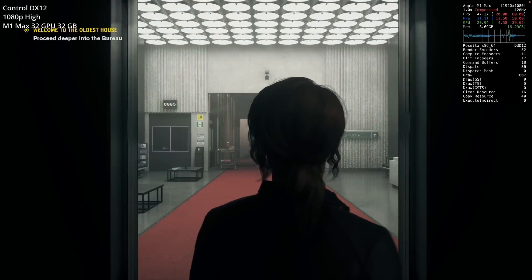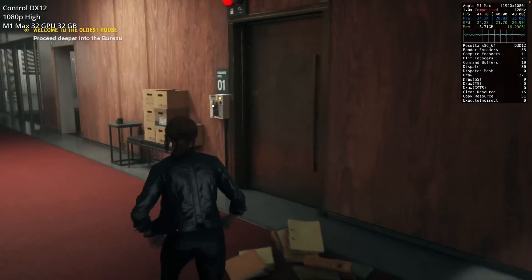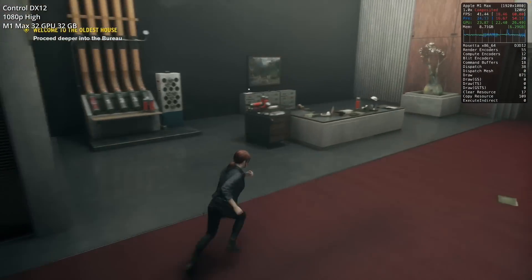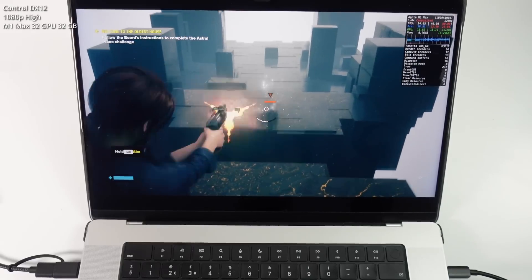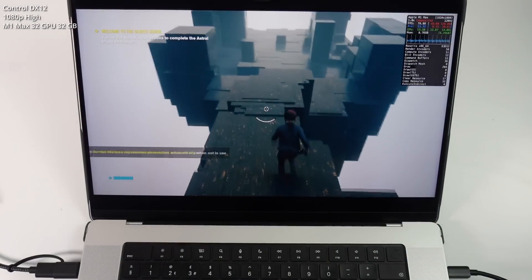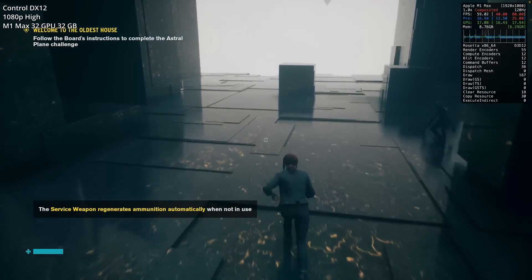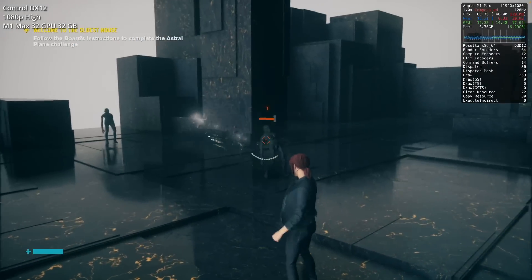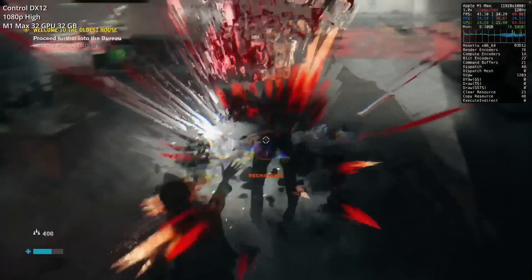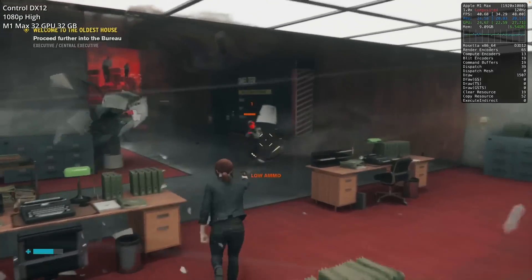Next up is the Remedy game Control. This has been playable on Apple Silicon via CrossOver and Parallels, but those were the DirectX 11 version. This is DirectX 12 running on the high graphical preset at 1080p on the M1 Max. It runs surprisingly well, comparing favorably to the CrossOver version running through Wine D3D and the Parallels version, which was prone to stuttering. Through the Game Porting Toolkit, whether in the cavernous tutorial area or chaotic multi-enemy room fights, we're still getting about 40 fps.